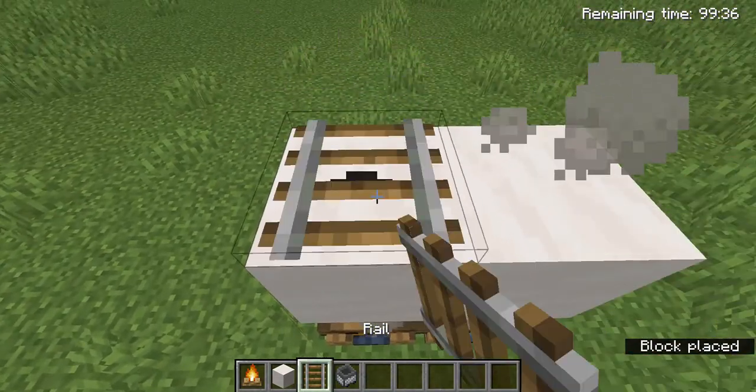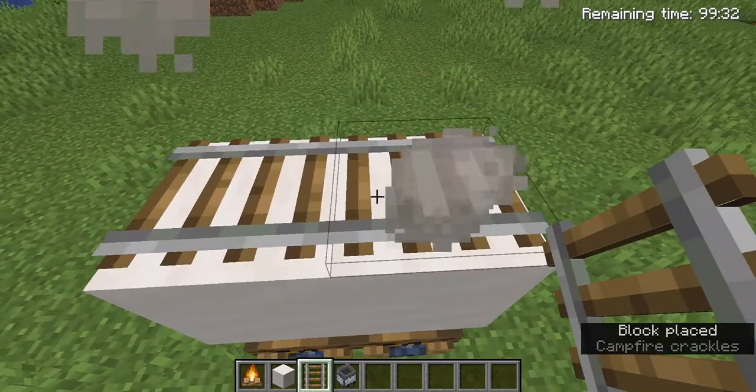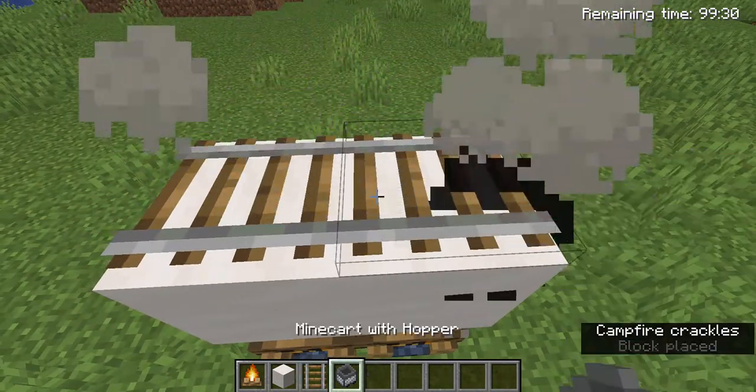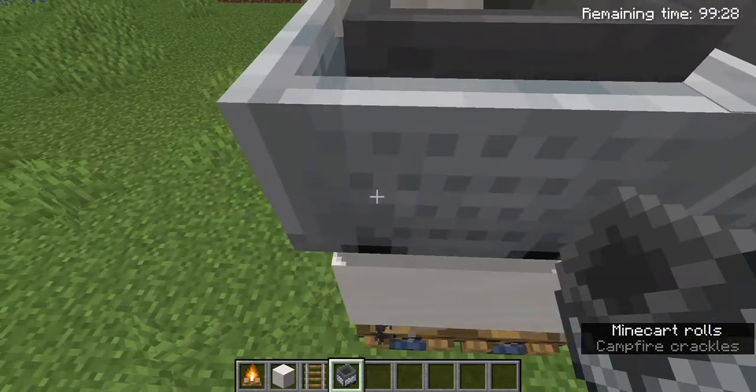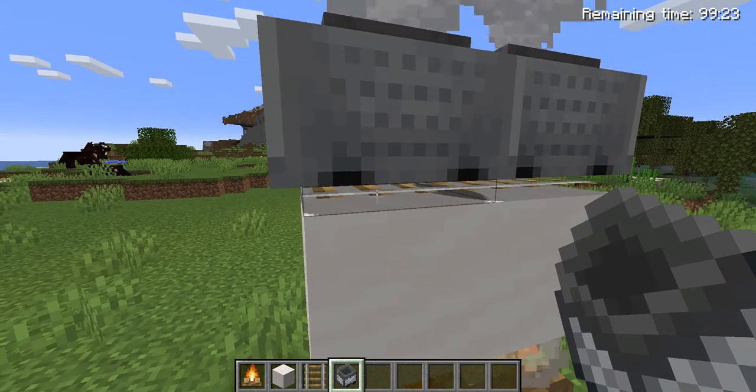You place a block here, then you put the rail right here, then you do like this and break the rail.